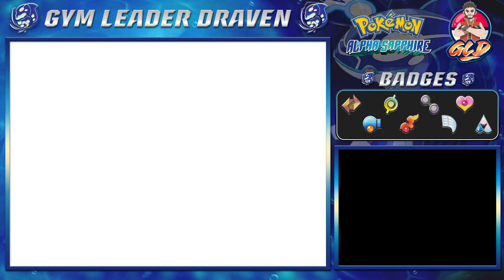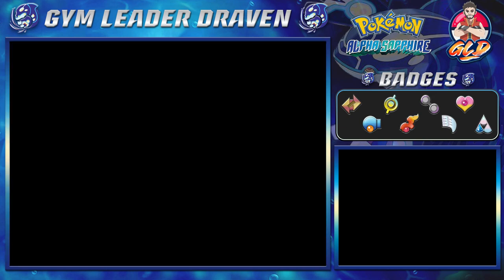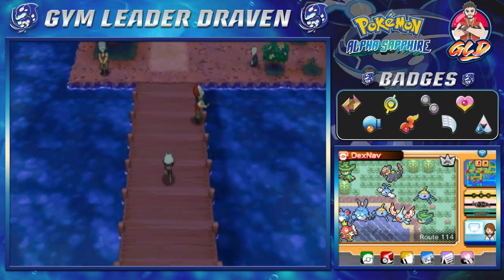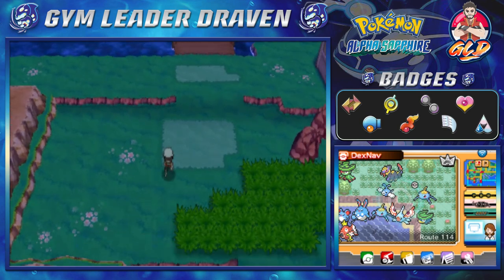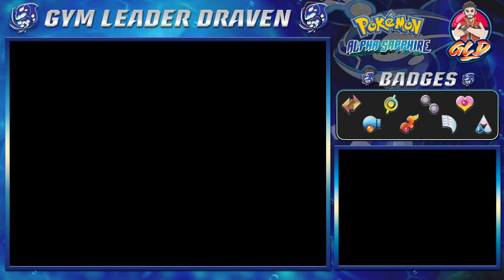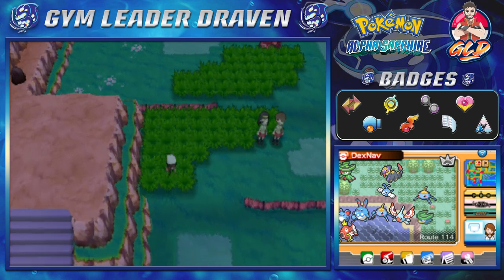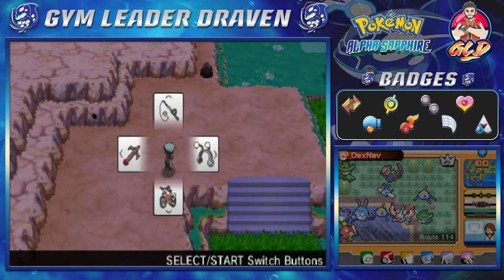Let us see what we can actually find now. So Route 114 — this is the place where you're going to be able to find some trainers and all that. I did switch out a few Pokémon from my team because we're going to be going up the waterfall and all that, and if we have to use Pokémon that can push stones, well, we got them all right here.